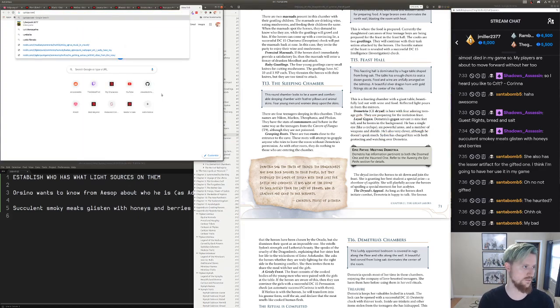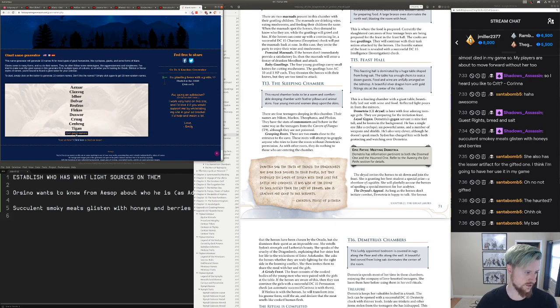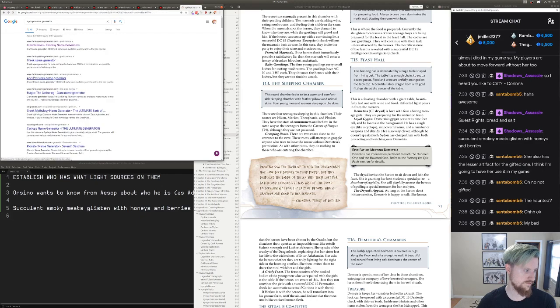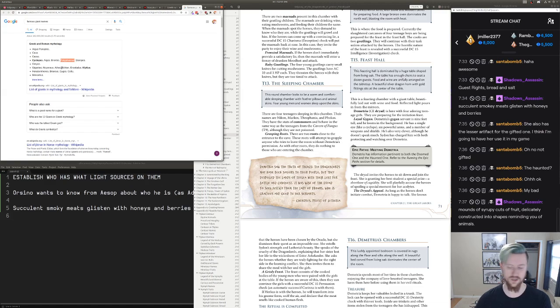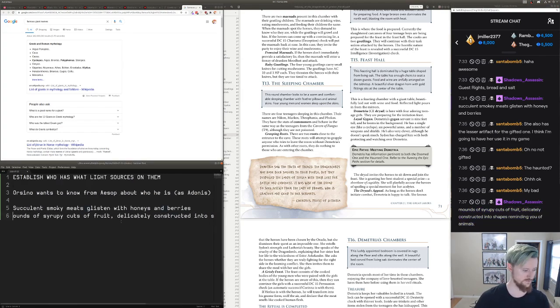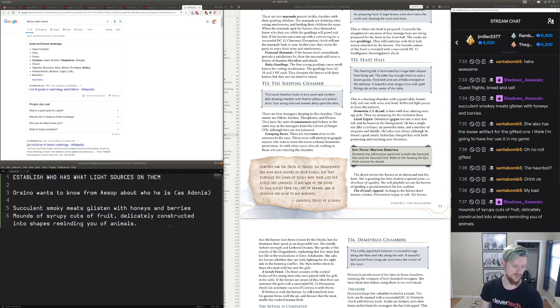I could do Polyphemus, but I'm trying to avoid certain names because we do have a vegan PC. I do like Argos — looking at some options. He's not an idiot, he'll know that the fruit arrangements remind you of animals, but it doesn't mean it's made of animals — it's just fruits.